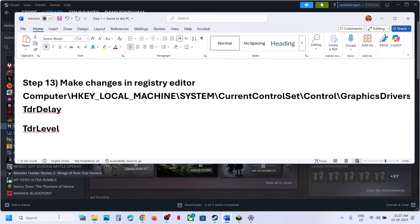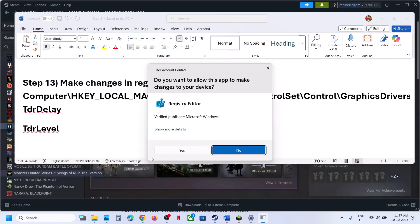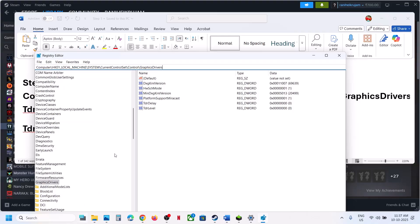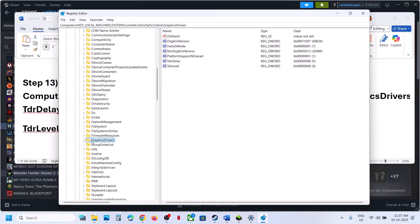The next step is to make changes in the Registry Editor. Type 'registry editor' in the Windows search box and open it. Navigate to: HKEY_LOCAL_MACHINE > SYSTEM > CurrentControlSet > Control > GraphicsDrivers. On the right-hand side, look for TdrDelay or TdrLevel.